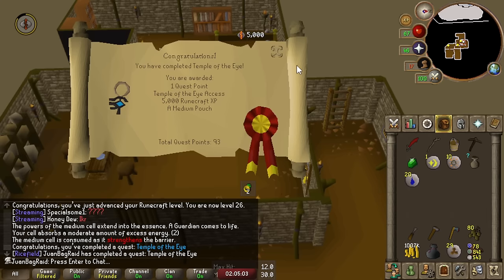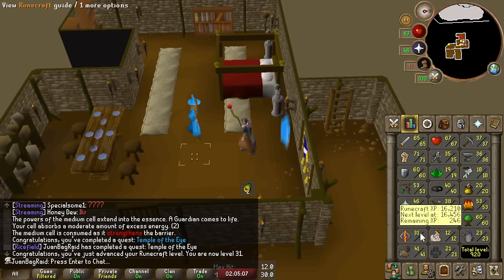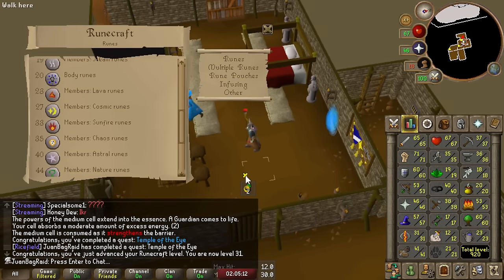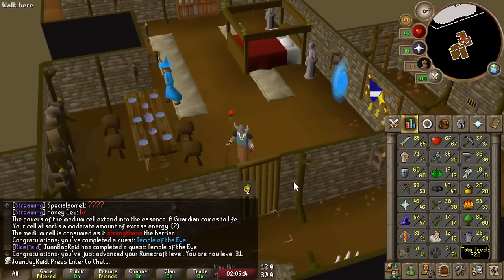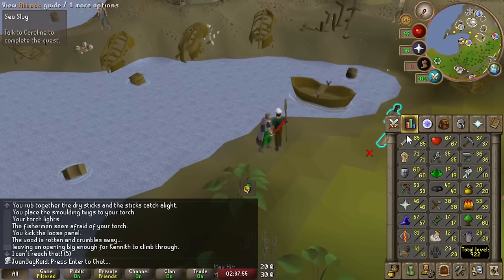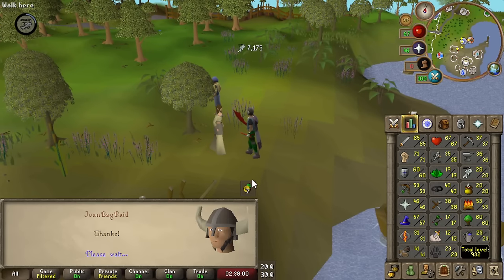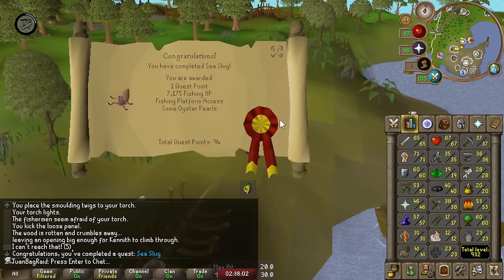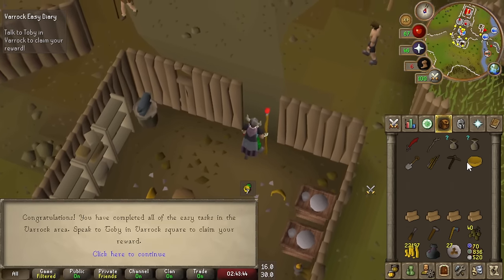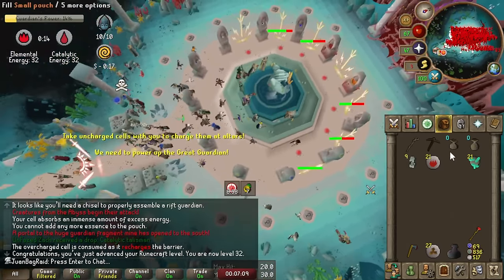It's also really convenient for Fossil Island since the boat is next to the earth altar. That lets us access up to cosmic runes - decent for Guardians of the Rift. Now going straight to Varrock easy diaries. Good old fishing levels - 28 fishing, let's go. We finished the easy Varrock diary. Damn, 32 runecrafting already and I barely started this game.